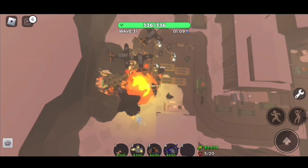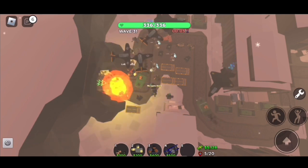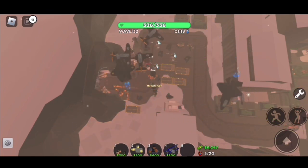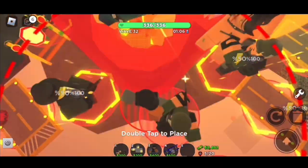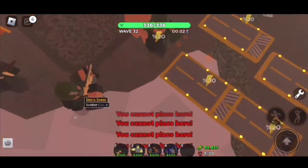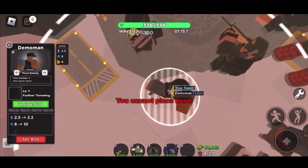You will need to play 4 or 5 games practicing with the Ace to get really good with it. You will start to understand which upgrades are needed for certain waves, where to place for the most efficiency out of the targeting system, and start being confident in your abilities. After this you will have enough coins to get your next tower.